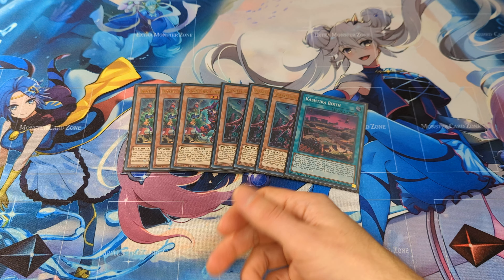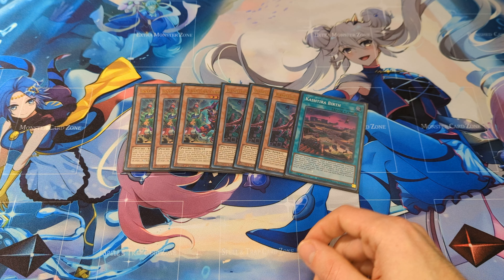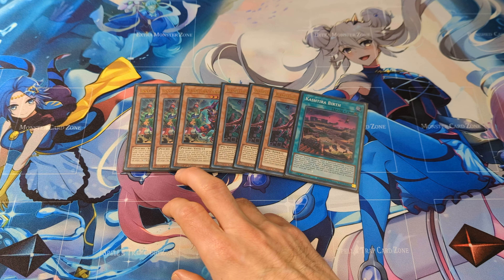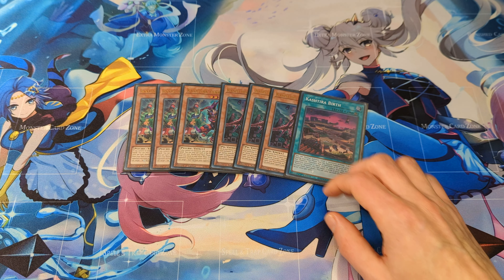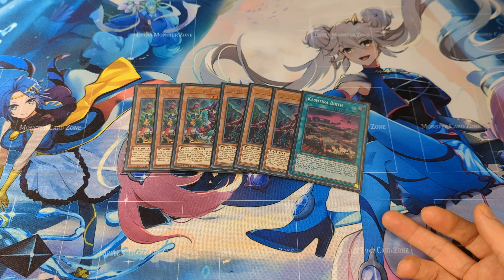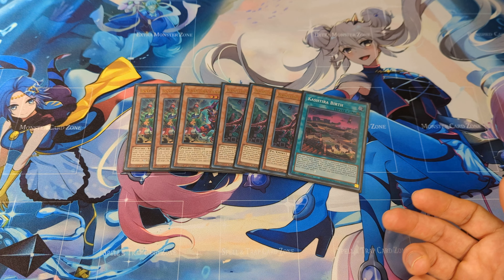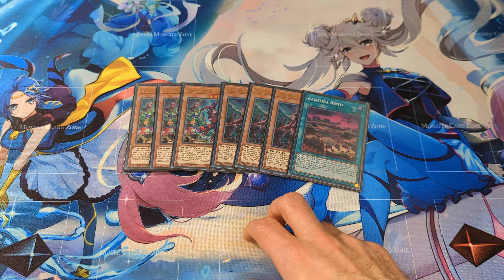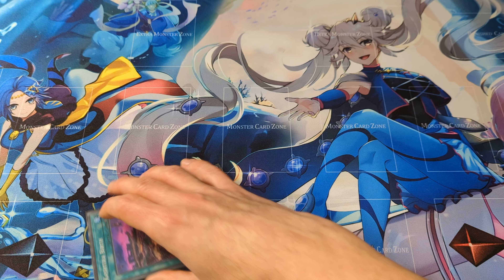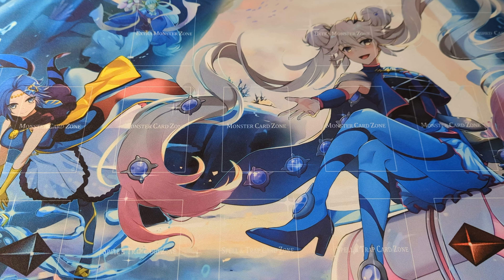Fenrir is such a powerhouse for going second, because it easily clears the opponent's field and has a big body. Unicorn is a lot better going first, because it will search a Bird, and Bird will revive a Cacheteria monster — for example, Unicorn. So I have 2 Level 7 monsters on the field to make 2 Level 10 synchros.